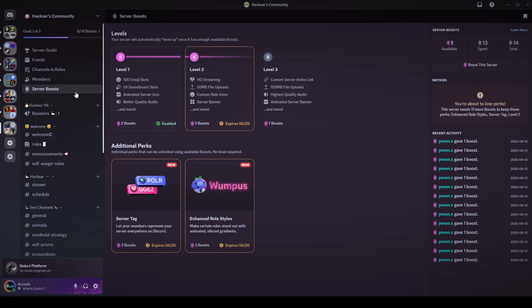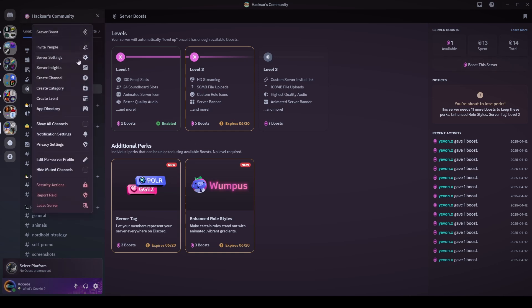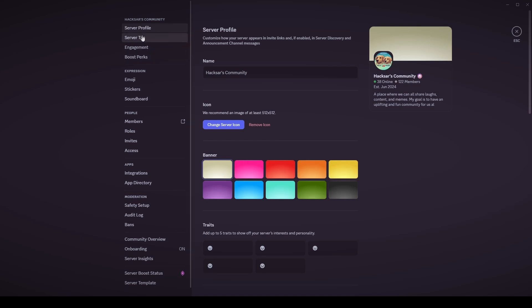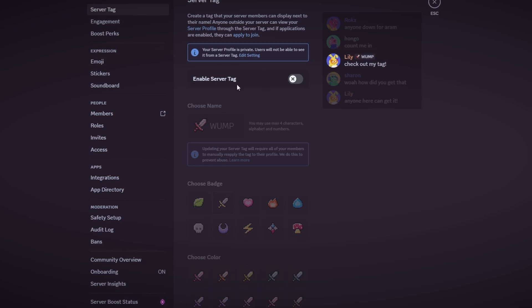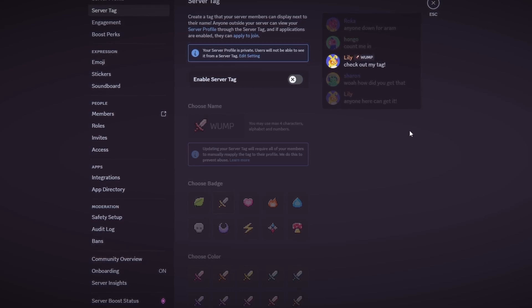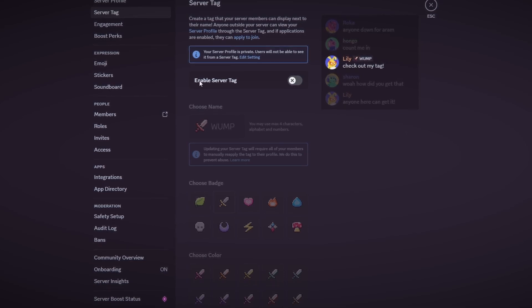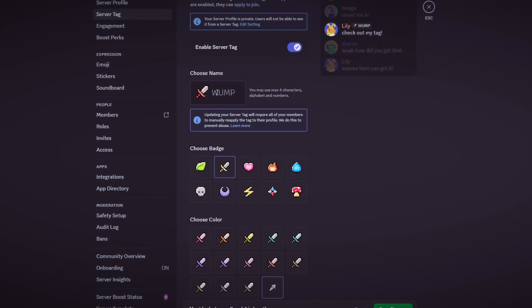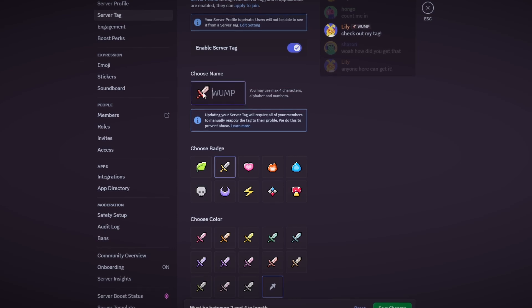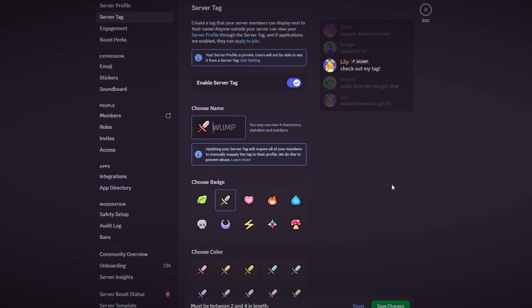Let's do a quick guide on server tag setup and how to make your own and let others join. Go to your server, click Server Settings, then go to the top under Server Profile and click on Server Tag. You'll have an option to enable the server tag, which creates the tag for your server so any member can apply it to their account. Click Enable Server Tag, save changes, and then you can choose a tag up to four characters long, as well as a symbol and a color for that symbol.